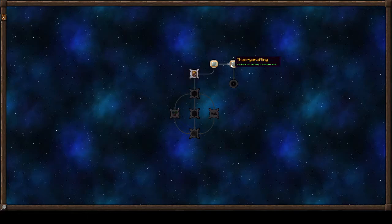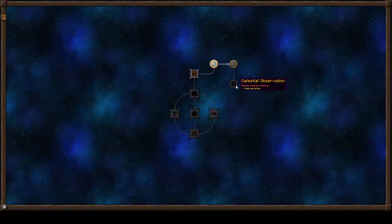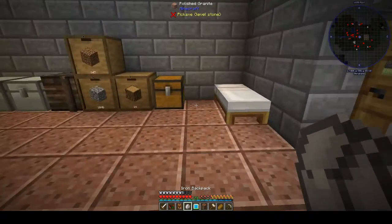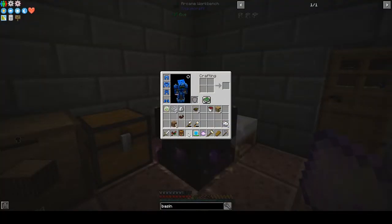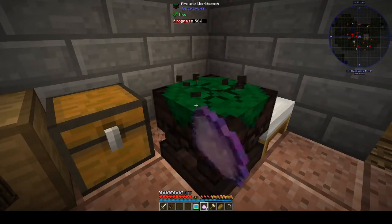Right, back to this — knowledge, theory crafting. How do we make the arcane workbench? Let's use the mundane crafting table. I just so happen to have one of those. There is our arcane crafting table — I'm just going to move it over there.